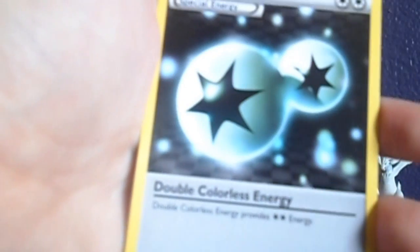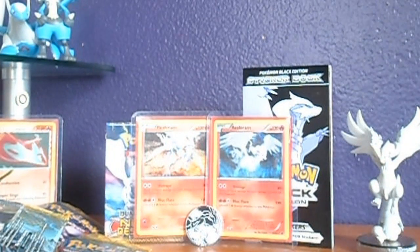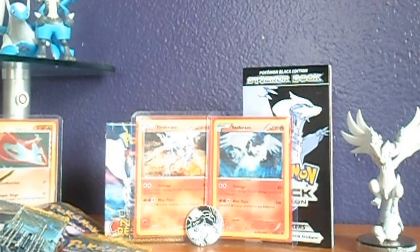It's a Musharna pack. We've got Munna, Seedot, Pikachu, Darumaka, Pampour, Luxia, Double Colorless Energy, Minccino, Reverse Ferroseed, and Zekrom — that's going straight into a sleeve because I need it.